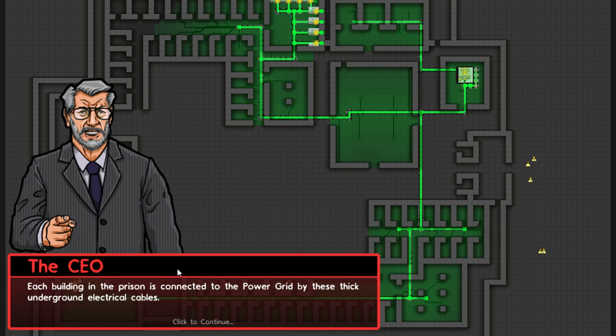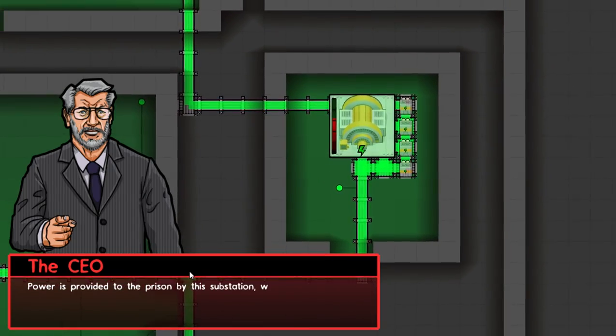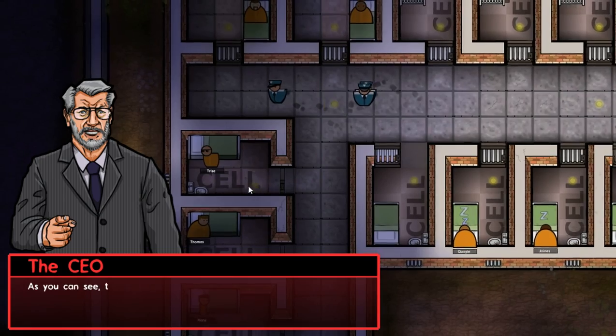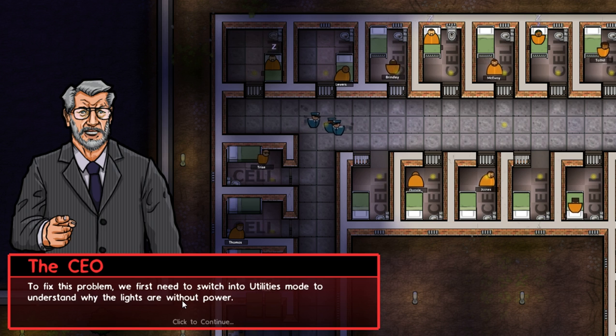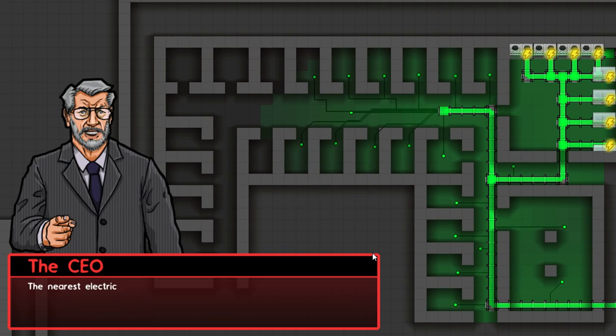It also shows you water, but it won't say that right now. Each building in the prison is connected to the power grid by these thick underground electrical cables. Power is provided to the prison by this substation, which draws electricity from the national grid. Those are the little things that replaced heads. As you can see, this entire wing of the prison cell is without power — all of the lights are out. To fix this problem, we first need to switch into utilities mode and understand why the lights are without power. The nearest electrical cables are too far away — our engineers can't complete the wiring for this area. Extend the electrical cables nearby to cover this wing of the prison.